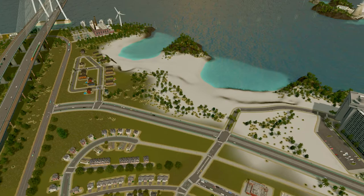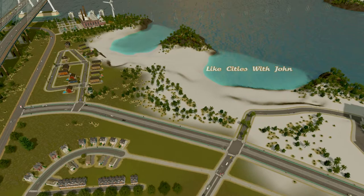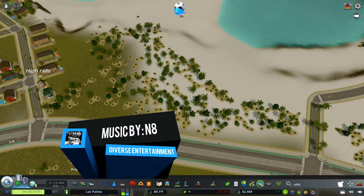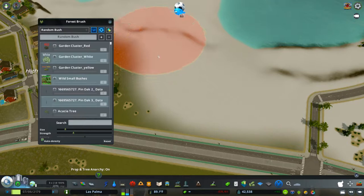Hello and welcome back to another Cities with John episode. It's episode nine of the beach resort series, and I am thrilled to have you along for the ride today. We're going to be doing something a little different — breaking outside of the hotel mold to make a park area and a planetarium area.